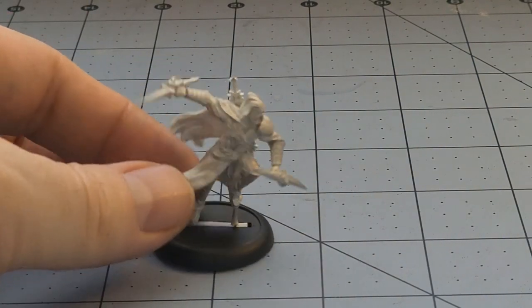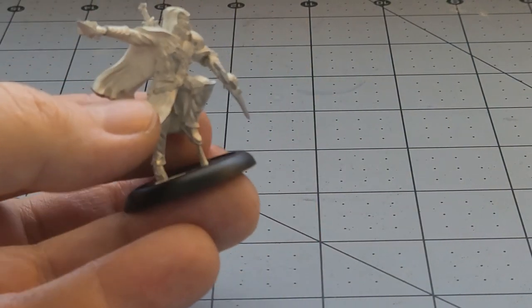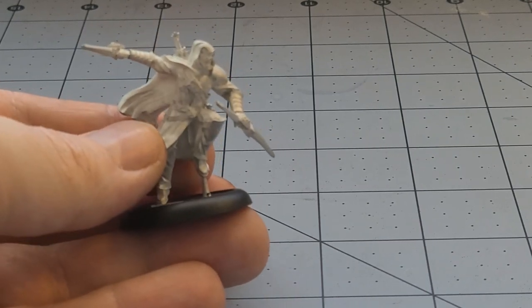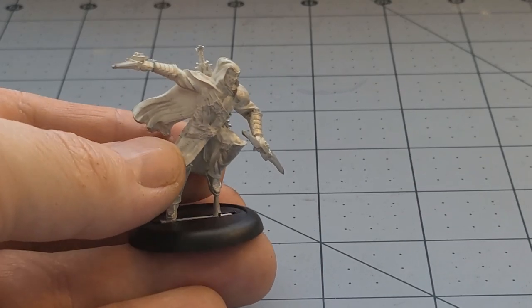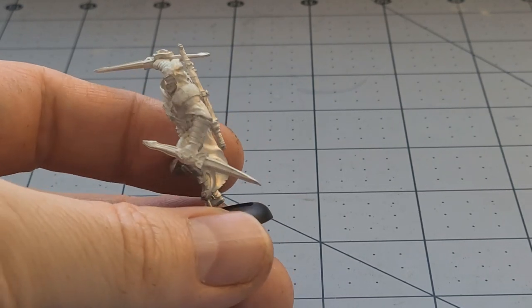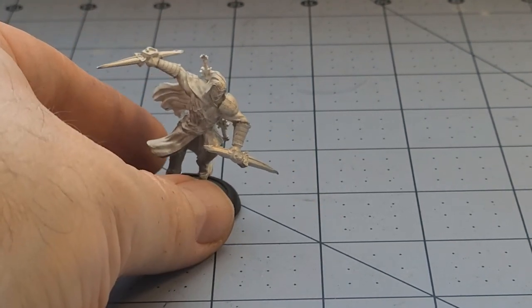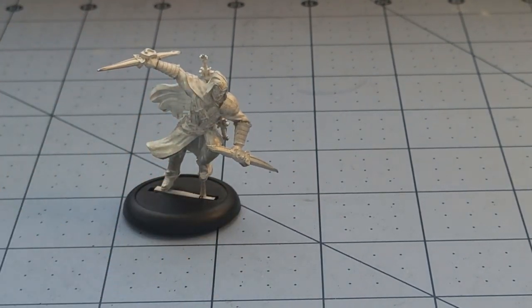We've got our Kiln Knights all put together here. We'll start off with our Gear Strider, our rather ninja-like friend. I did not clip that little piece of metal between his leg and the base just yet — we will get to that. Some nice big blades. Makes me think Mordheim for some reason, I really don't know why.